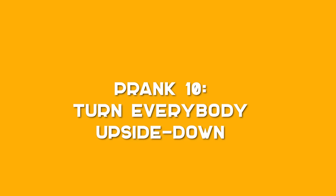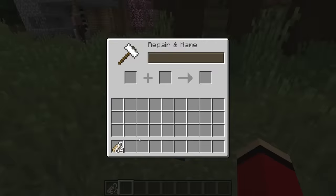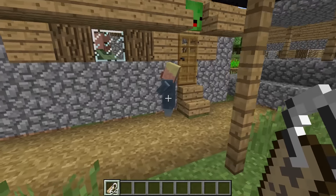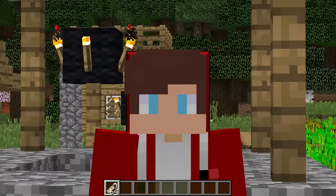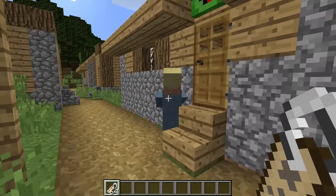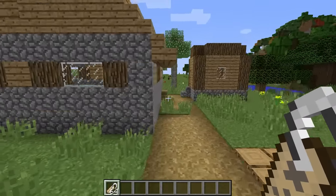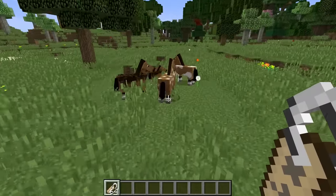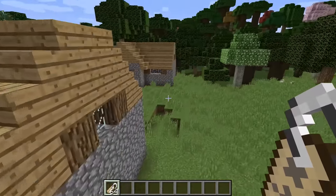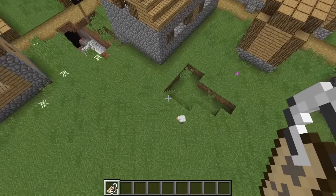Prank 10: Turn everybody upside down! This is a great prank to pull off when your friend lives in a village. The first thing you need to do is add a name to an anvil with a name tag — let's use 'Dinnerbone.' Then I'm going to add a name tag to every single person and animal in the village. Anything that gets named Dinnerbone will flip upside down. The cow is upside down! I can even do it to villagers, horses, an iron golem, and cats. I've turned all the people and animals in this village upside down!